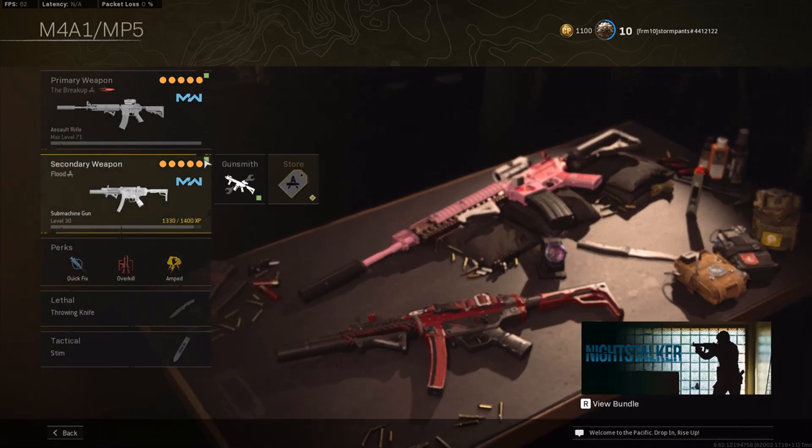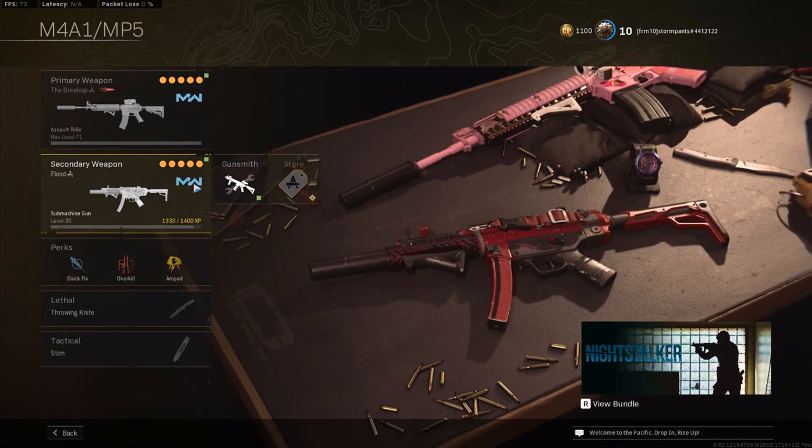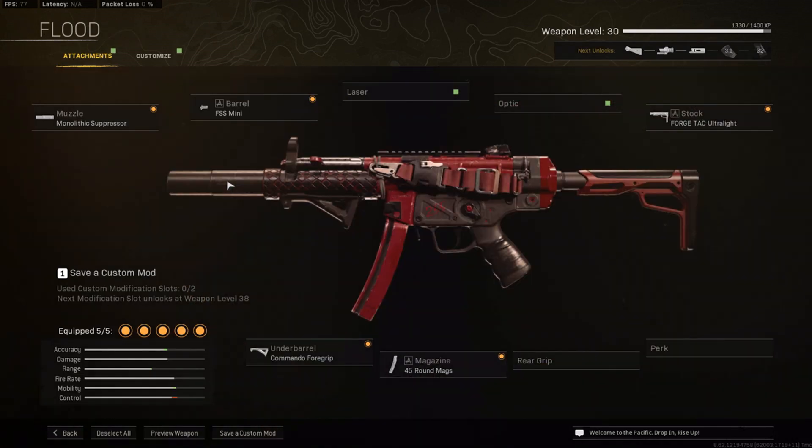Now let's go to the MP5s. I'm going to cover the Modern Warfare MP5 and the Black Ops MP5 together. The difference is: Black Ops has higher mobility but slower time to kill, while Modern Warfare has slower mobility but faster time to kill — so there's a trade-off. I personally don't use the Black Ops one. I recommend the Modern Warfare MP5 for console and controller players because it's less mobility-oriented. If you have good aim, this is an amazing gun.